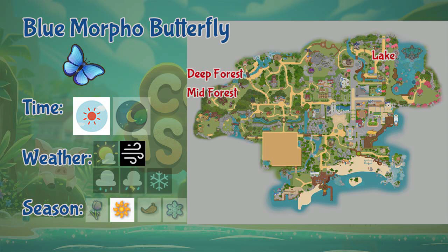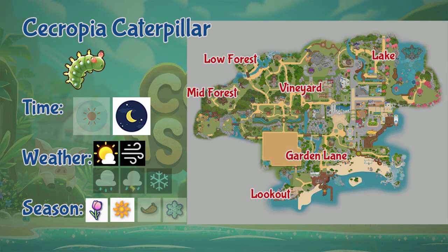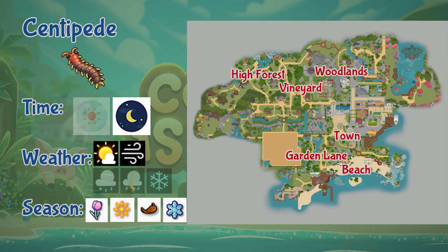Blue Morpho Butterflies only appear during the day, only in windy weather, and only during summer. Next we have the Cercropia Caterpillar. This caterpillar can be found in the Garden Lane, lake, lookout, forest lower and mid areas, and also at the vineyard. It only appears during nighttime, during sunny and windy days, and only during spring and summer seasons.